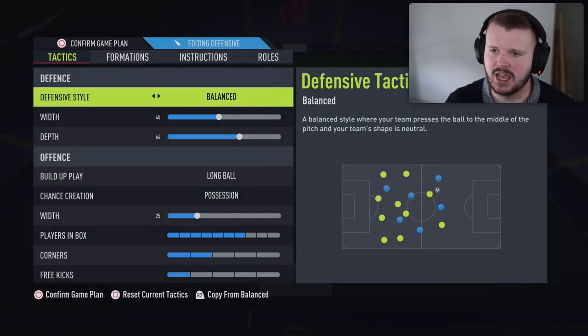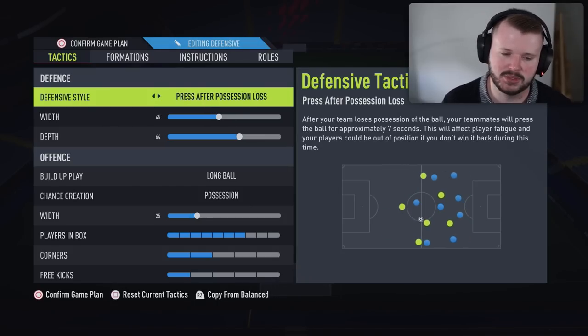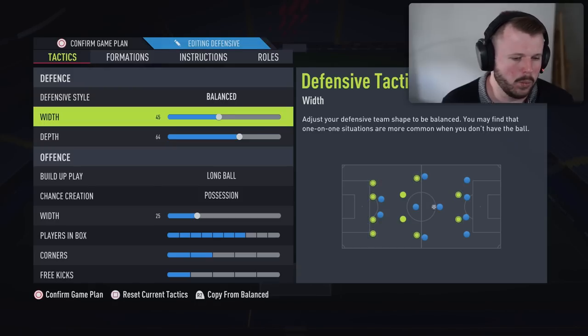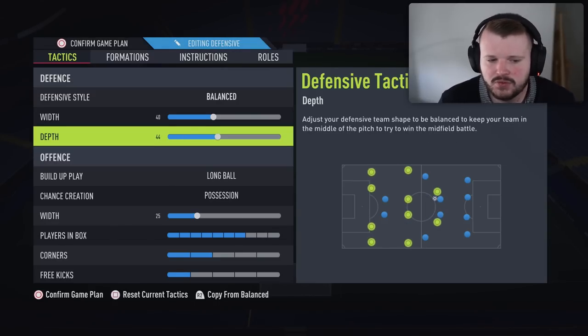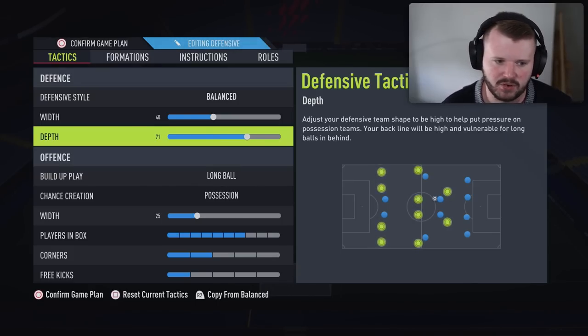If you want to run the 4-2-3-1 with a 1-0 or 2-0 lead to be a bit more defensive, I'd have balance on the defensive style. Having press on heavy touch or press on possession loss gives your players more chance of being out of position, which you don't want if you're not confident with right-stick switching. For width, keep it neutral — around 40 to 50 at most. For depth, don't put it all the way down as you invite long-range finesse shots. Go for something neutral, around 45 to 60 for most players. If you want to be more aggressive in the press, 70-plus depth can work well.